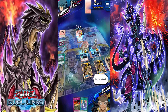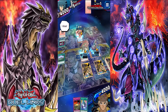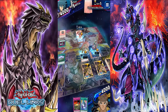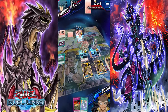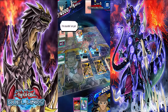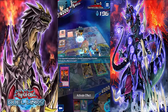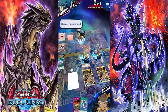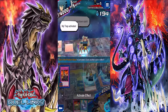I end my turn. It's my turn — I draw. I'm setting the card. I tribute some of the monster — 2,500. I flip over my face-down card and my trap activates.